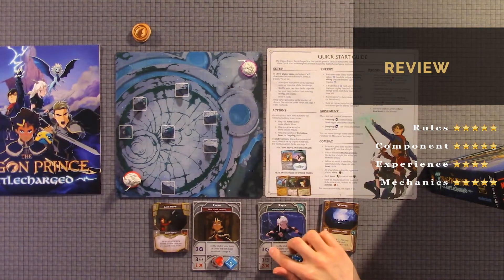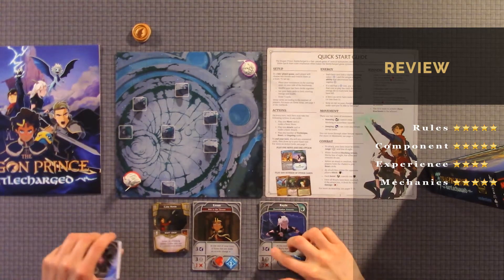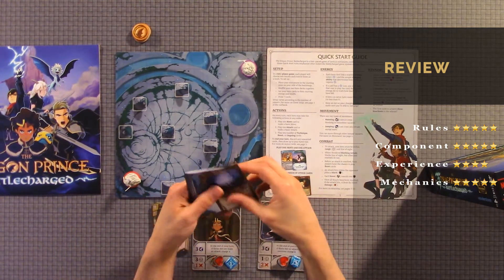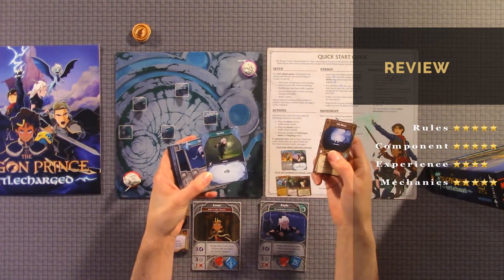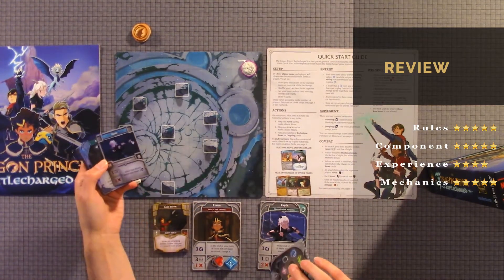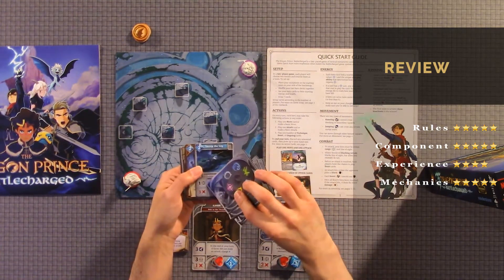Mechanics, I would give a 5 out of 5 — great mechanics. You move your characters on the grid. Normally you have 2 versus 2, with more characters as more players join. You can use the character's base stats — 3 movement, line-of-sight 1 and 2 attack — or you can use a move card to move 4 instead of 3. When you attack, you can use line-of-sight 1 and 2, or line-of-sight 1 and 3 attack.